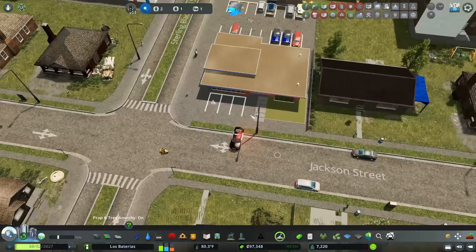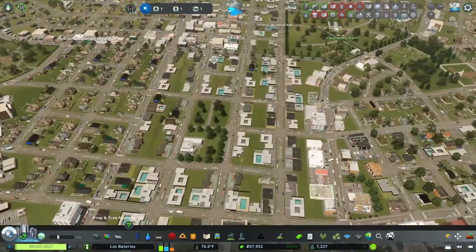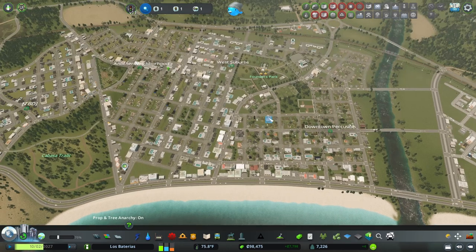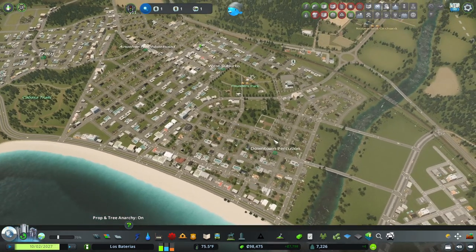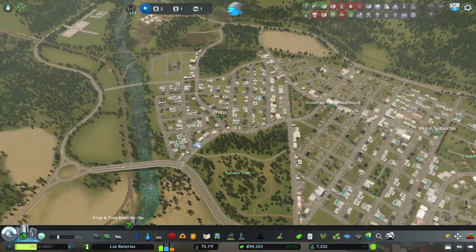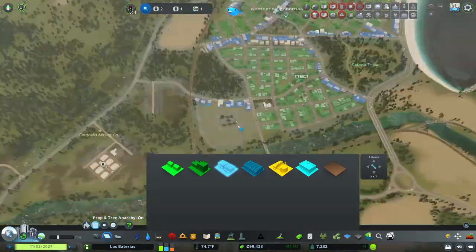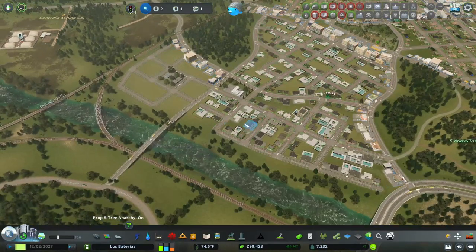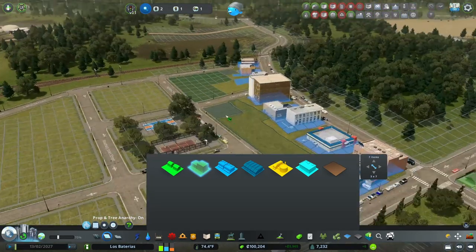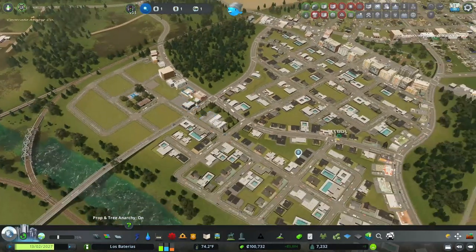I'll plop it down here which will remove a couple of homes, but that's okay since these areas may change in the future anyway. Let's put down some cop cars and a parking lot — that fits perfectly right there, nice for the police station and the commercial zone. Like I said, we'll go back and detail up more areas as the city develops, but it's still a little early even if it's the eighth episode.